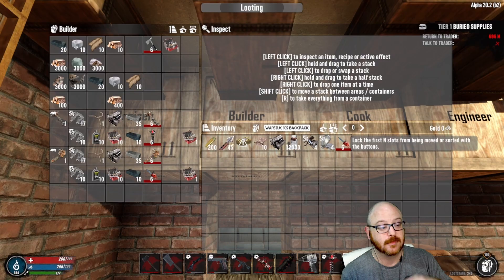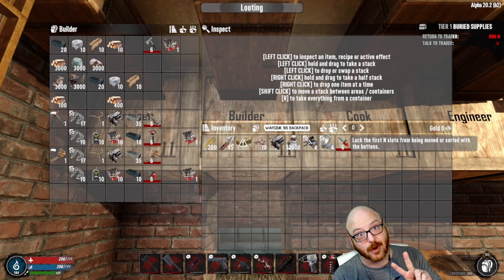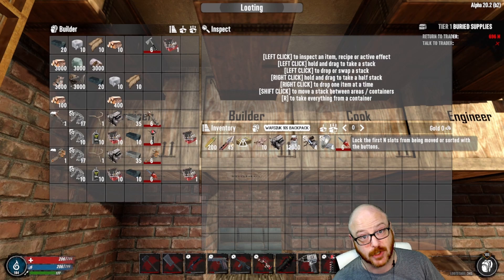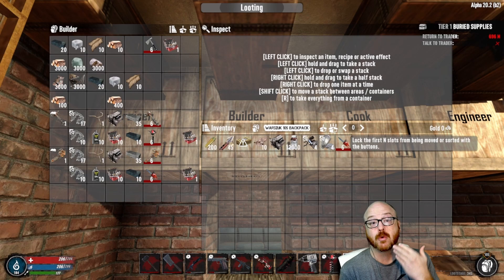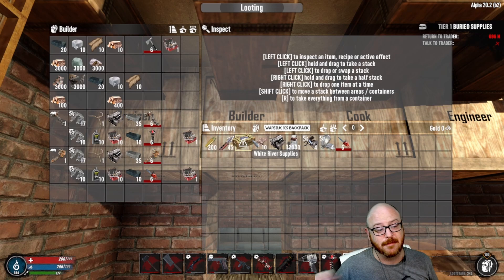Once you have the regular auger, you're going to need 10 more mechanical parts, 10 oil, 10 repair kits, and 10 iron to make the HD auger. Once you have that built, repair it and move on to the second part of task five: build the HD chainsaw. You need the chainsaw schematic, the same amount of parts to build the chainsaw, then the same amount again to build the HD chainsaw. Repair that and you're golden.